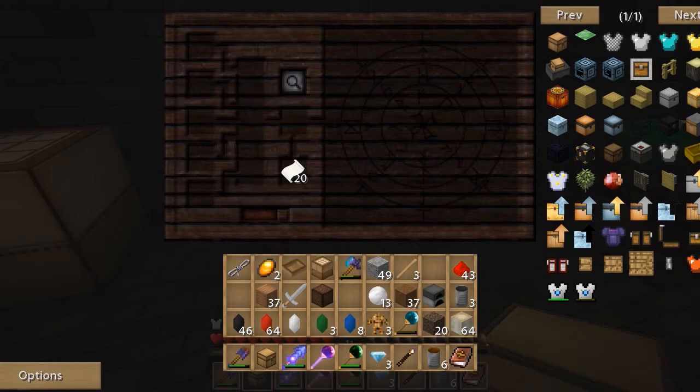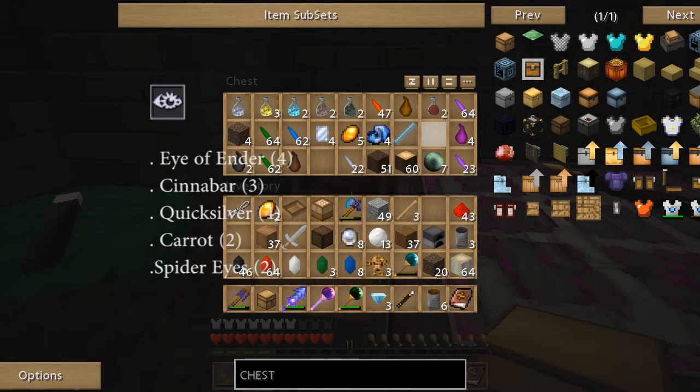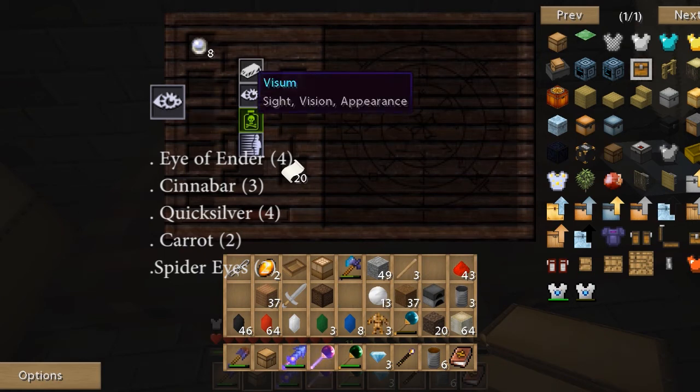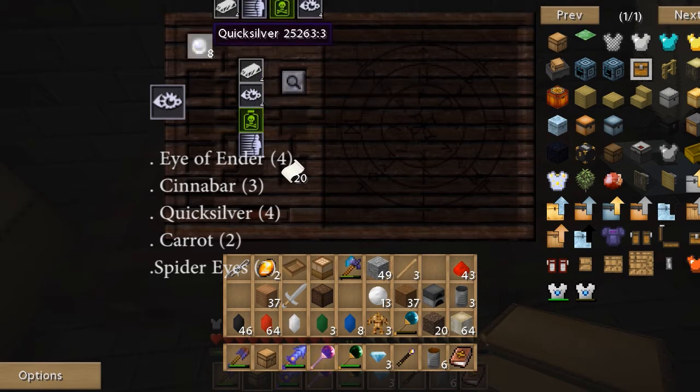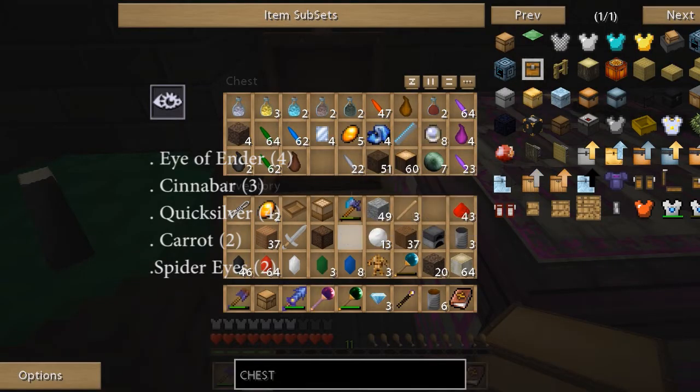Next is Visum, which is sight, vision, or appearance. Quicksilver gives Visum. Other things include Eye of Ender, carrots — which I thought was hilarious — and spider eyes. Spider eyes have Visum in them and spiders are everywhere, so kill them and grab their eyes instead of using quicksilver, because quicksilver is needed elsewhere. Don't use your quicksilver for research.